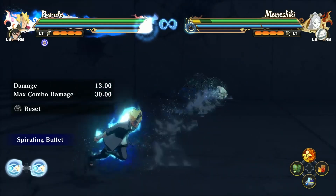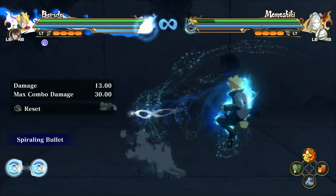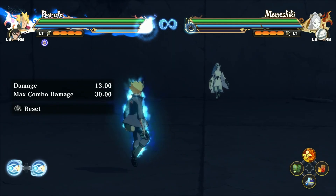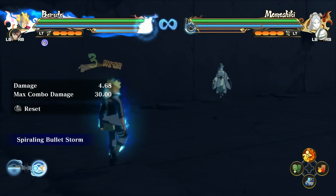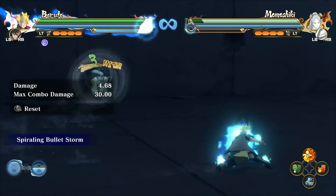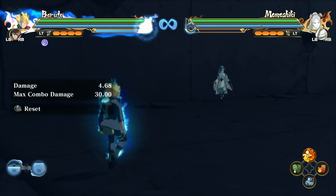You cannot charge it up in awakening, but you can still use it in the air. These are the jutsus you can use by hitting the D-pad — he kind of floats towards the left or right while shooting Spiral Bullets. Also, the Spiraling Bullets are unblockable.